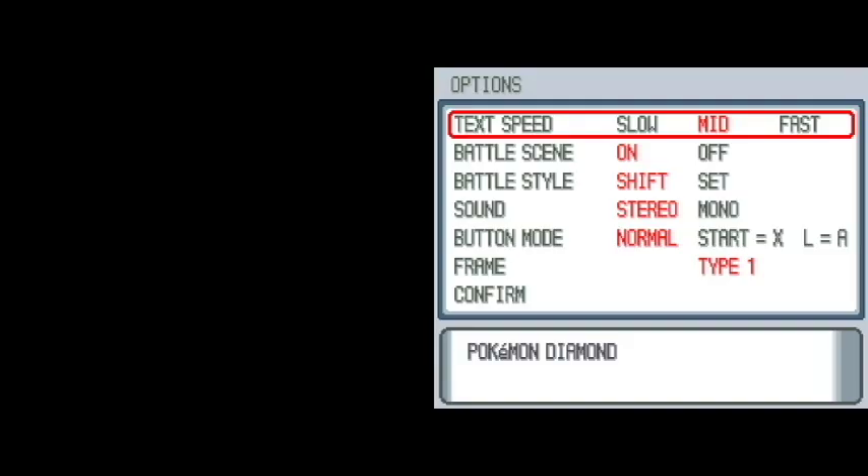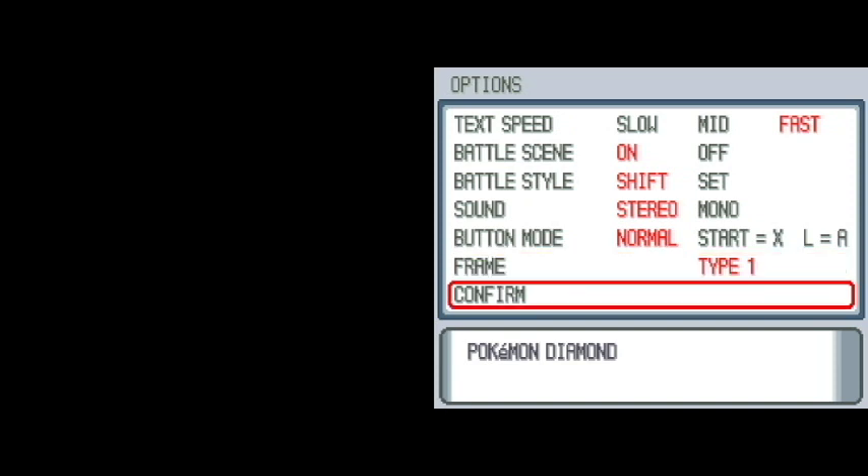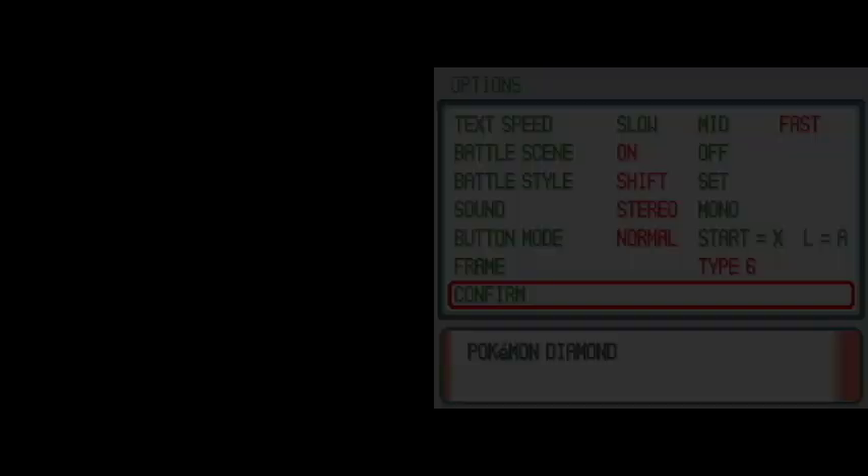Let's just go to options quickly. I'm gonna set the text speed to fast. Everything else seems about right. Actually I'm gonna change the frame — I'm gonna go with six. There we go.